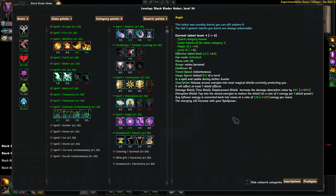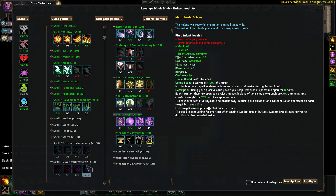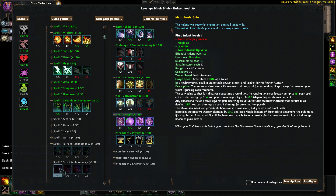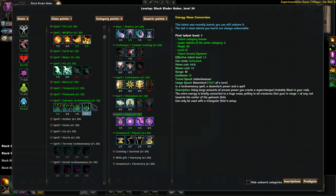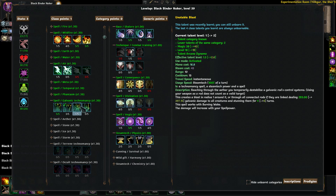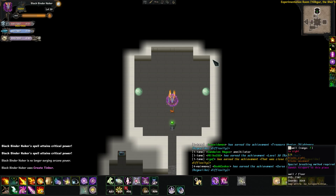The technomancer class evolution basically unlocks three trees — one specific tree that you choose: either galvanic, tureen, or occult. Occult is probably the best, and we'll go over that later. Occult is arcane and temporal. Tureen is freezing and physical. Galvanic is fire and lightning — so galvanic will probably be your first choice, but it's not actually the best. It's good, just not as good as occult technomancy or probably even tureen.